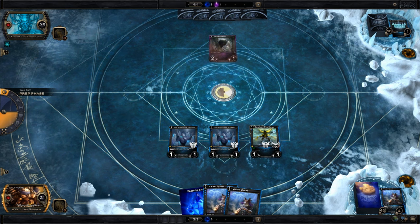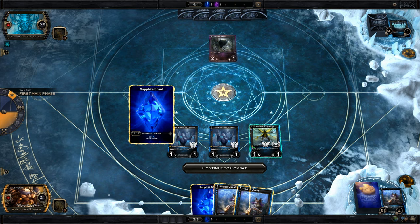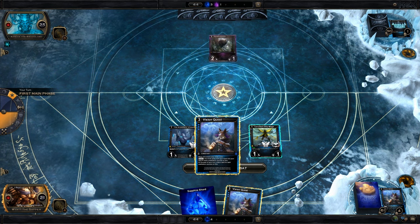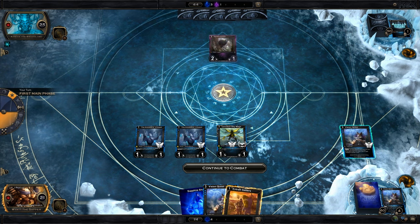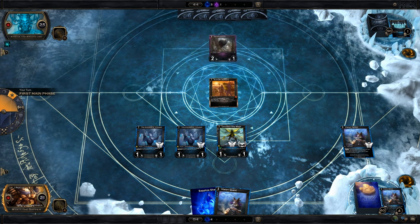I am throwing six Ancestral Spirits in my deck per turn now. Let's do that. And are you going to let me play a Vision Quest? You will. And try Settlers? Sounds good.